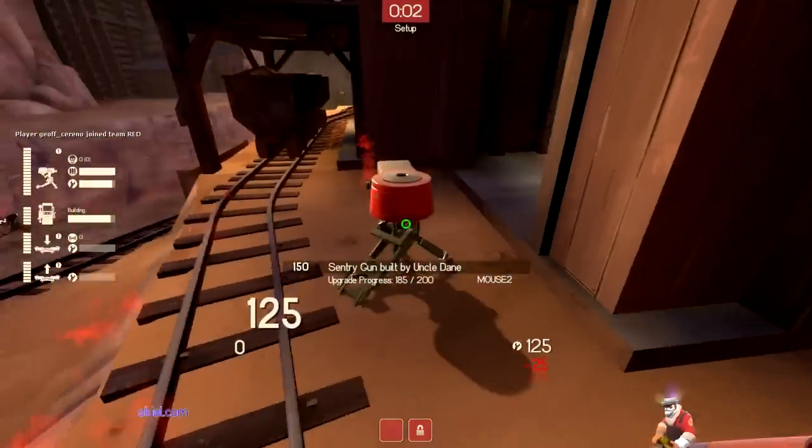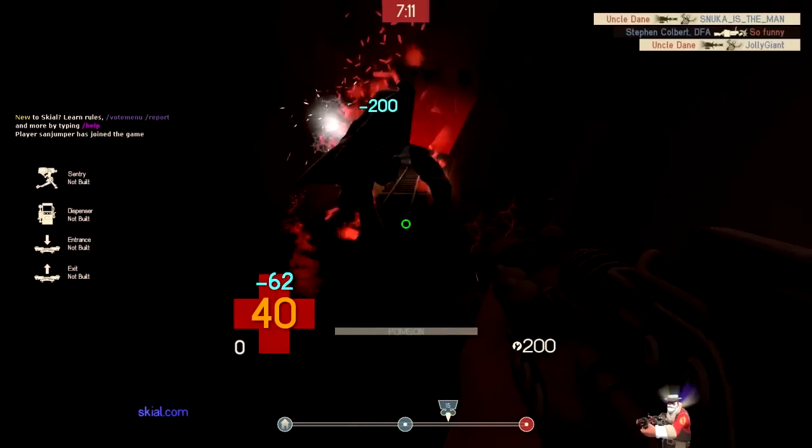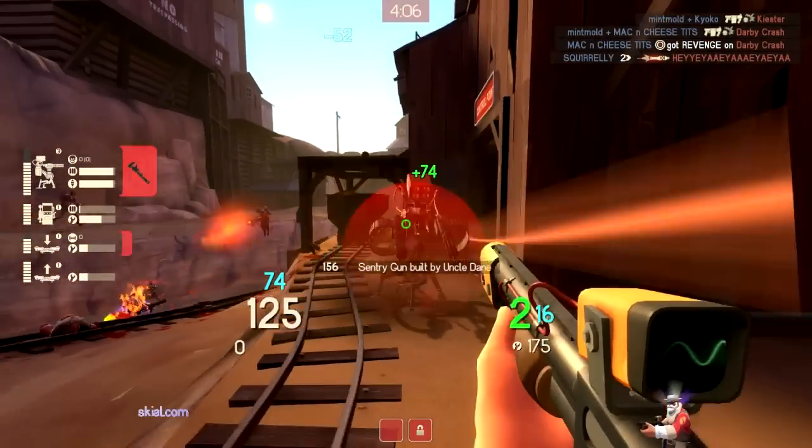The Engie has a lot of very cleverly made primary weapons, one of which is not so much clever and more annoying. But the gun that stands out to me the most is the one, the only, Rescue Ranger.